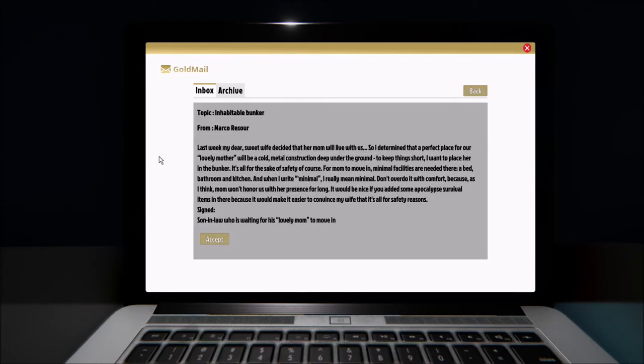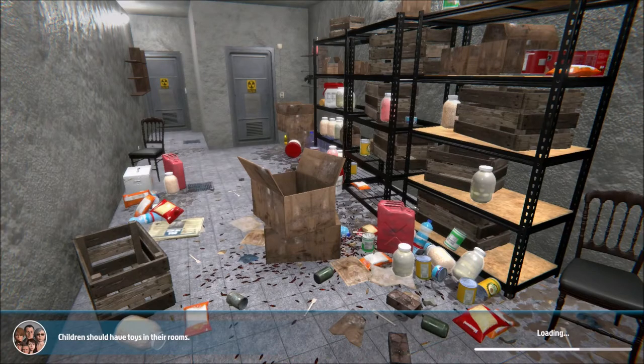Inhabitable bunkers — we're going to do this one. I'm going to read it for you: 'Last week my dear sweet wife decided that her mom will live with us. So I determined that a perfect place for a lovely mother would be a cold metal construction deep under the ground. To keep things short, I want to place her in the bunker — it's all for the sake of safety, of course. For mom to move in, minimal facilities are needed: bed, bathroom, kitchen. And when I write minimal, I really mean minimal. Don't overdo it with comfort because, as I think, mom won't honor us with her presence for long.' This guy is a little bit rough on his mom.